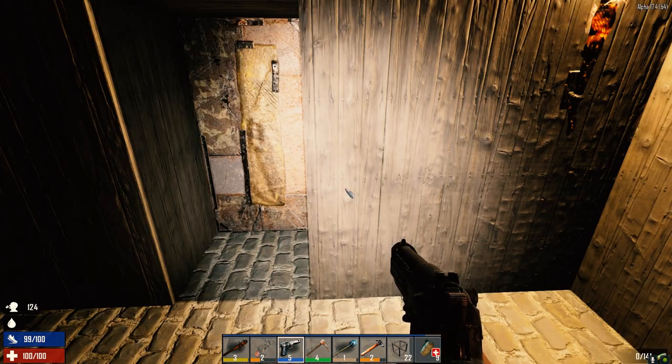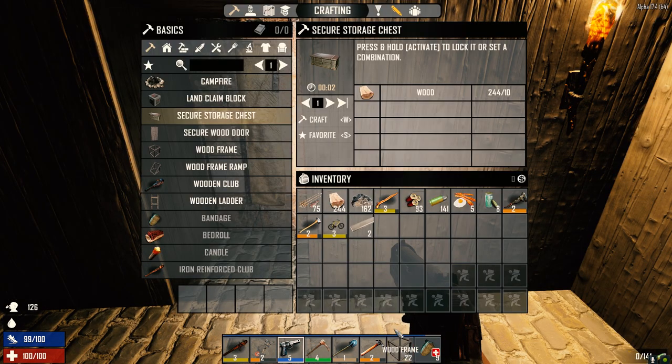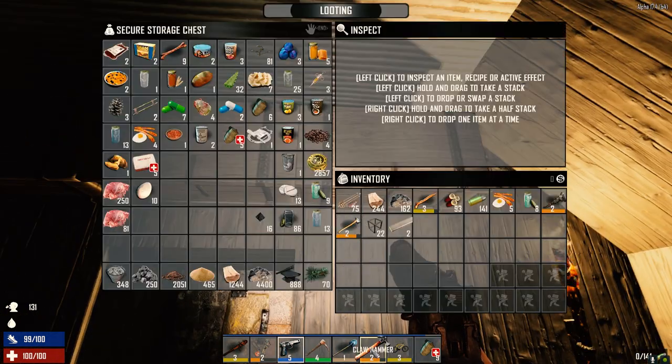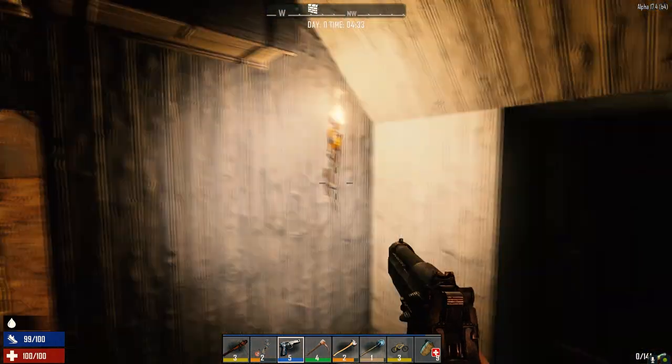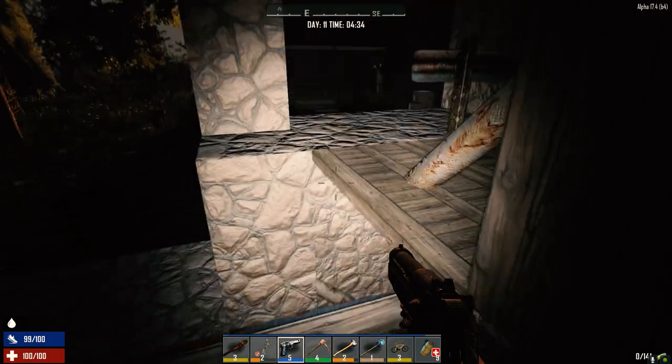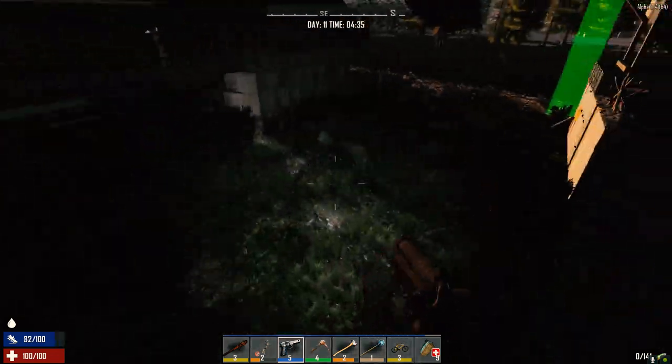We are also going to pick up some more quests from the trader today. Let's put our bike down. We don't need a hammer anymore, so let's drop that in here. I always take that down with me into the mine just in case I need to put wood frames down - I just always reinforce them. So I always take a hammer with me.